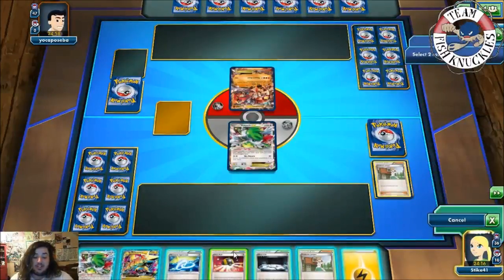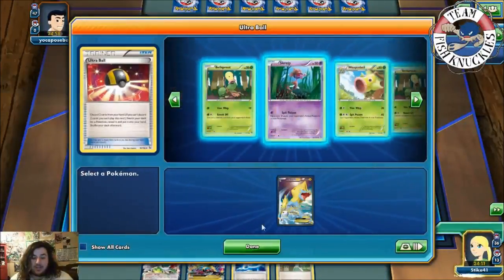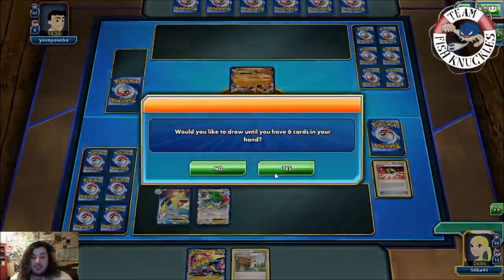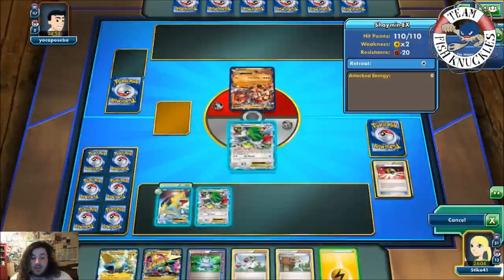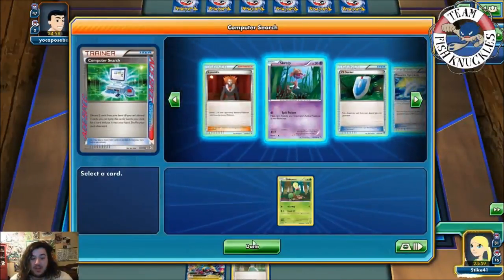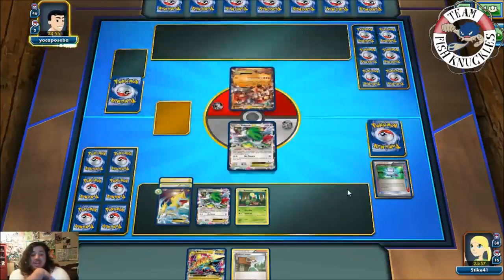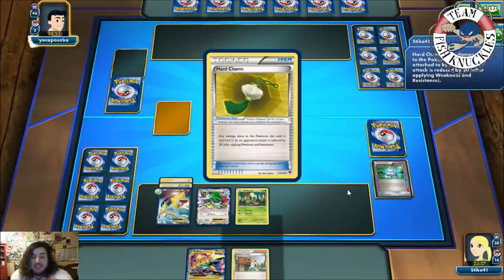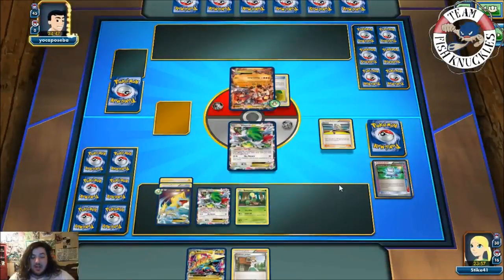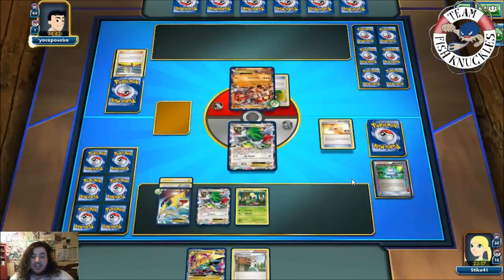We Ultra Ball, discarding Silent Lab and a Lightning energy to grab a Manetric. We Shaman to draw and get a Lightning energy, then Computer Search for a Bell Sprout. We're actually weak to Fighting so this matchup might be tough. Our opponent sets up a Hard Charm on Groudon and a Karina, then brings out a Primal Groudon.